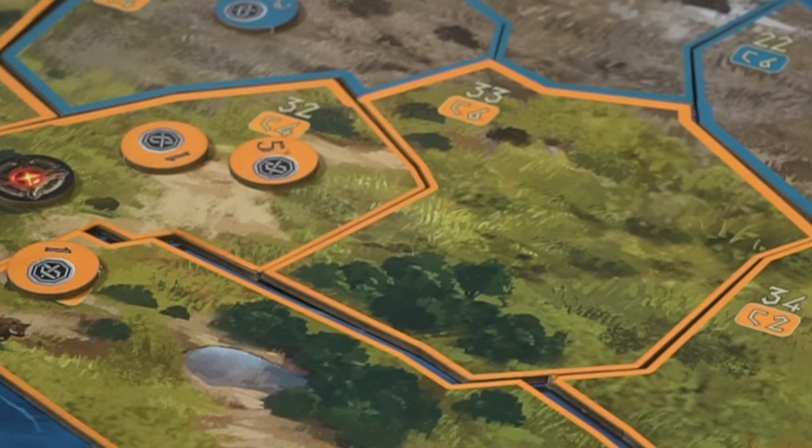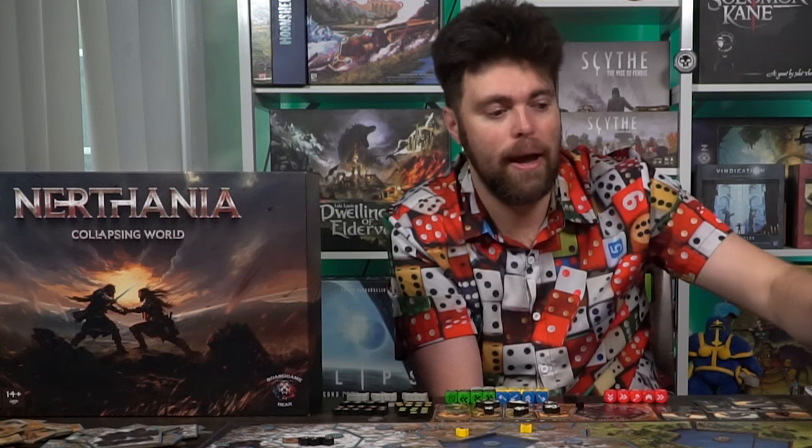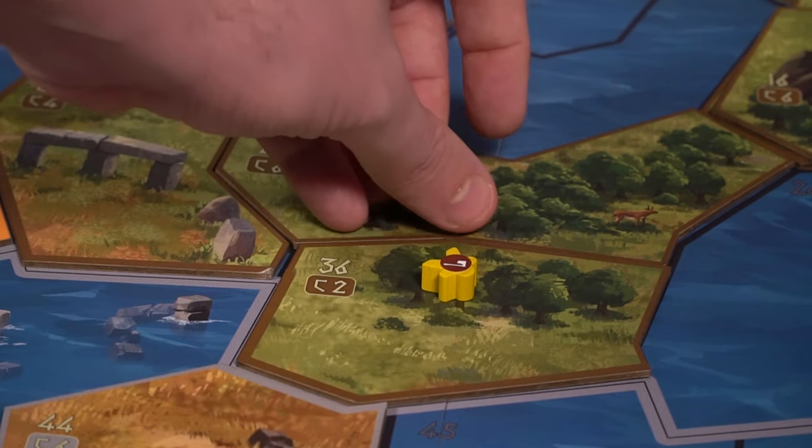After everybody's placed their base and units on it and an adjacent space, you'll place another two units on a different continent in the same way — pick a space and place on an adjacent space — and everybody else will do the same. Then you'll pick another continent and do the same. So you should have six units on one continent where your base is, two on another, and two on another, for a total of ten units.